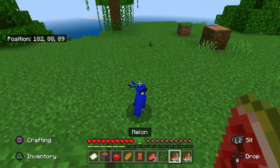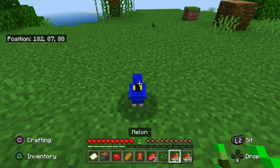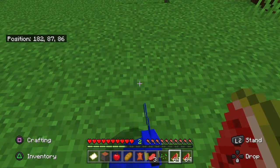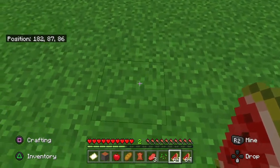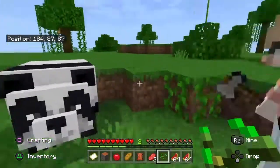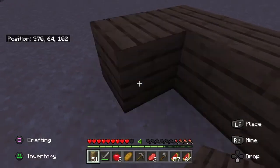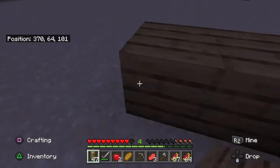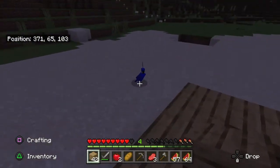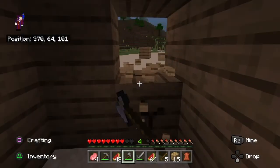Oh, a parrot! It loves me. How do I make it stay? Is it on me, is it on me? How do I feed the panda seeds? How do I get my parrot to get on me? Okay, so I can come out of this one.